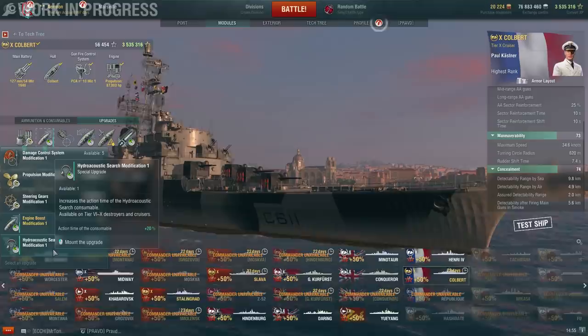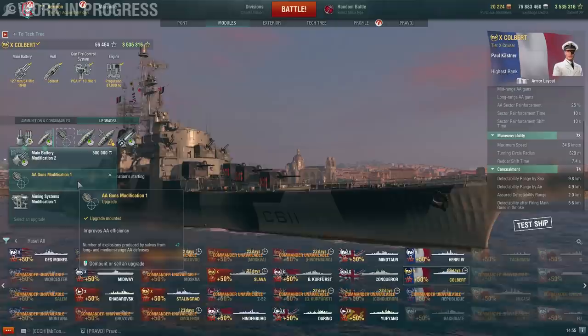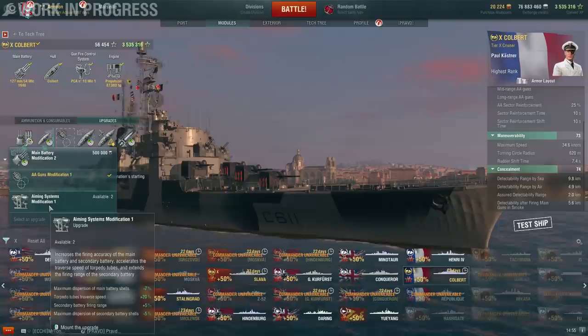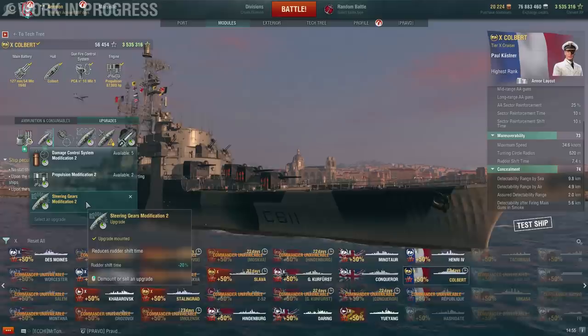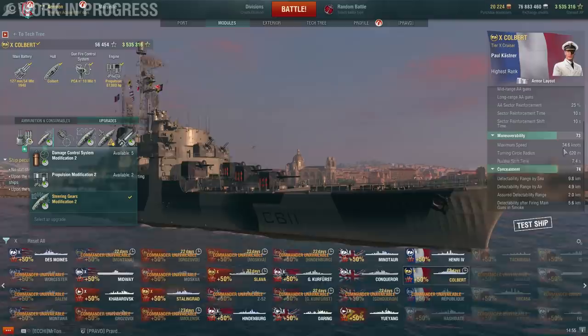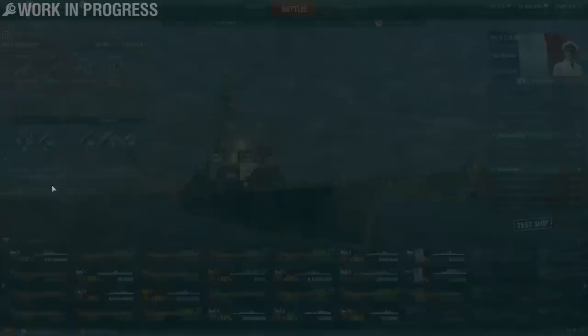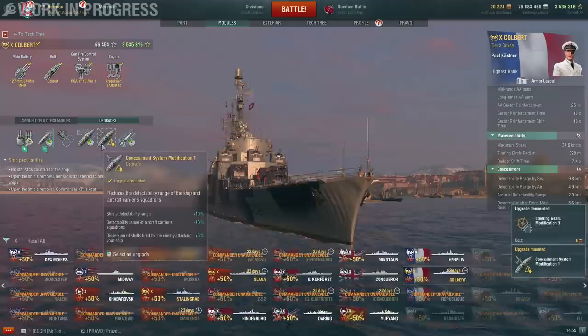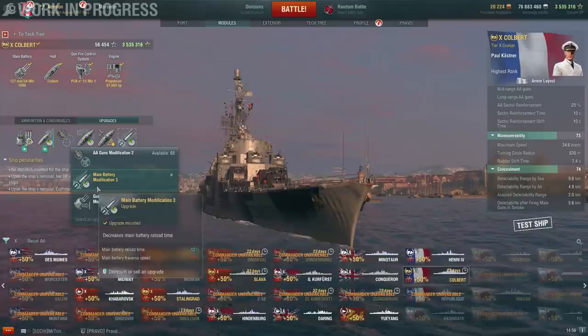In the third slot I go with AA guns because of the current meta, but aiming systems could maybe be useful too because many of her shells are going to spray everywhere, so having a few more land where you want is pretty useful. Next up, ruddershift — because her ruddershift is 7.4 seconds with it. In the fifth slot, I take concealment. You could take steering gears, which would make your ruddershift 4.4 seconds and with speed boost allow you to dodge quite many attacks in open water, but I think concealment is too important on a ship like this — even with full concealment it's 9.8 kilometers, and plenty of heavy cruisers can outspot you. In the last slot, obviously main armaments modification. You can also take the range upgrade, but I don't really recommend it.